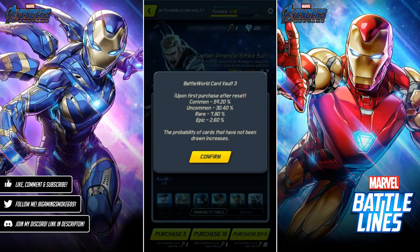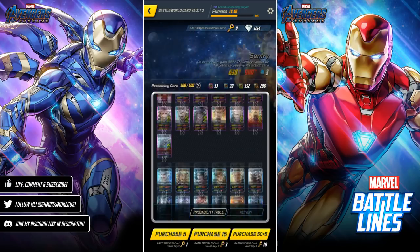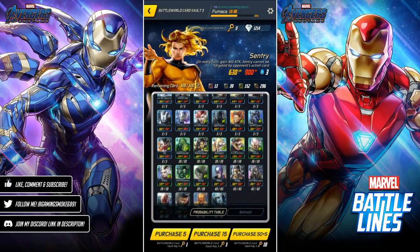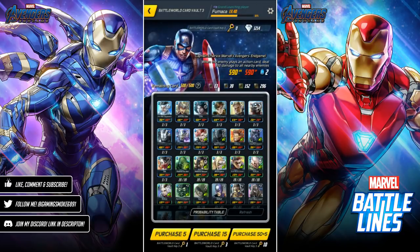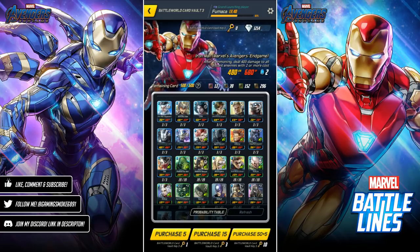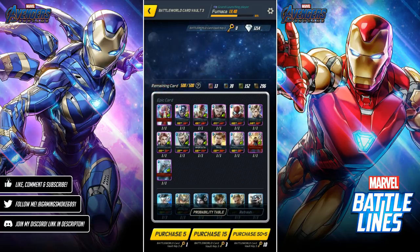Let's have a quick look at the probability. These are the base rates before opening any packs — the epic rate is at 2.6%, so not as great as some other packs, but it's okay. Rescue is a card I definitely wanted way back when, but I was lucky enough to pick her up in a special shop pack for 199 gems. Now I have the chance of getting three copies here.